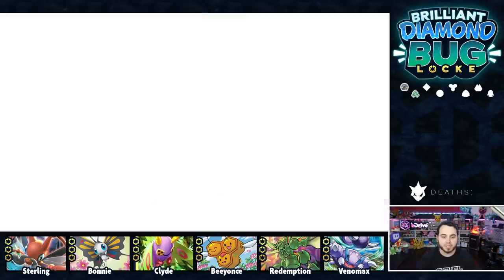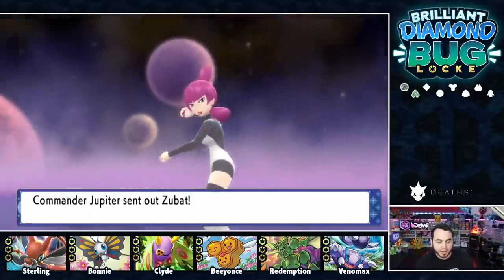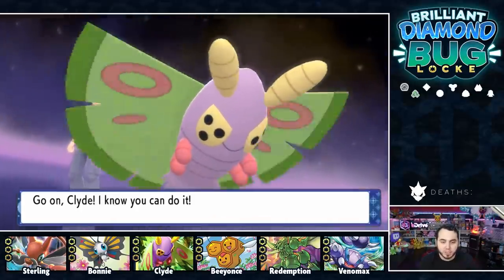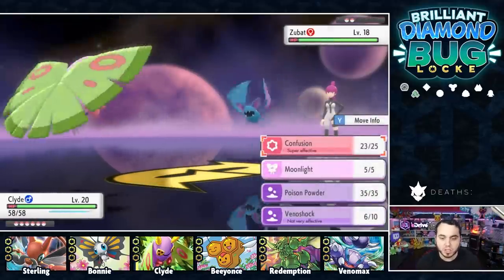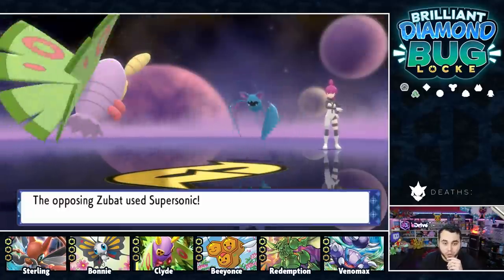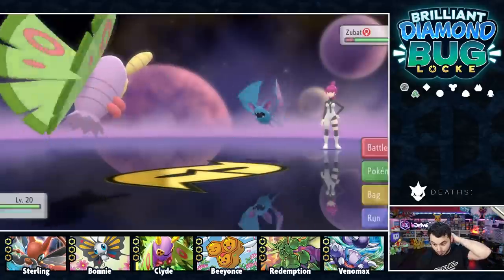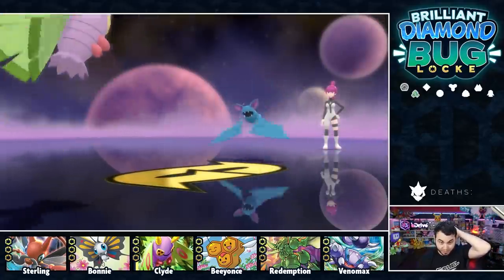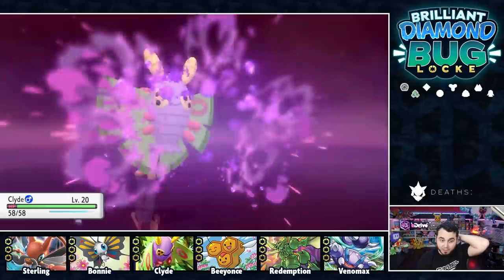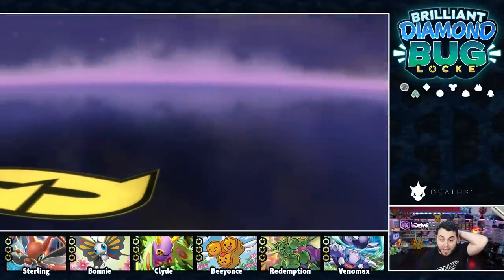Time to throw down against Galactic Commander Jupiter. She has a Zubat — Zubat's a little sketch because it does have potential Wing Attack, but I can't imagine it's that high of a level. Clyde should be okay here. It's level 18, so we just click Confusion — super effective, should be a two-shot. It's not quite. She tries to use Supersonic but Clyde dip, duck, dodges — the five Ds of Dodgeball, baby! Another Confusion. Here comes a Poison Fang — very good move, but we resist that, non-issue. Going to switch out the Zubat.